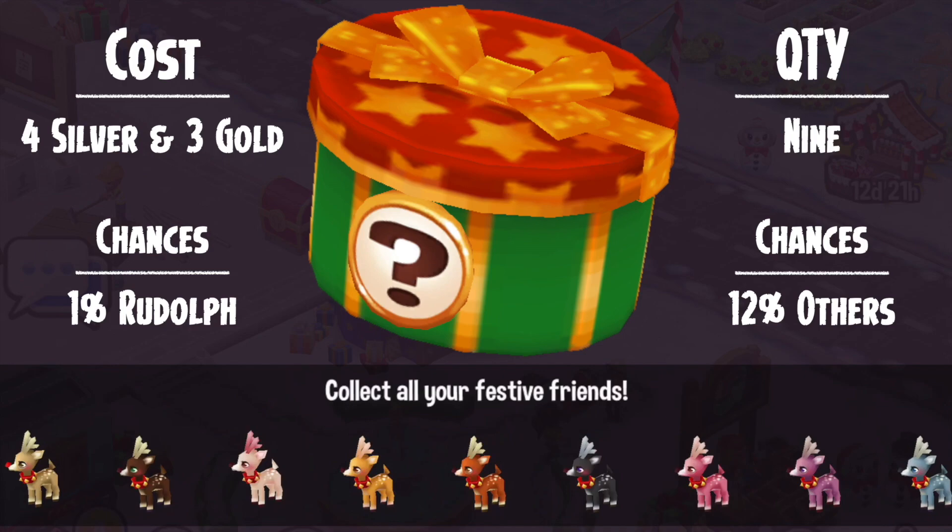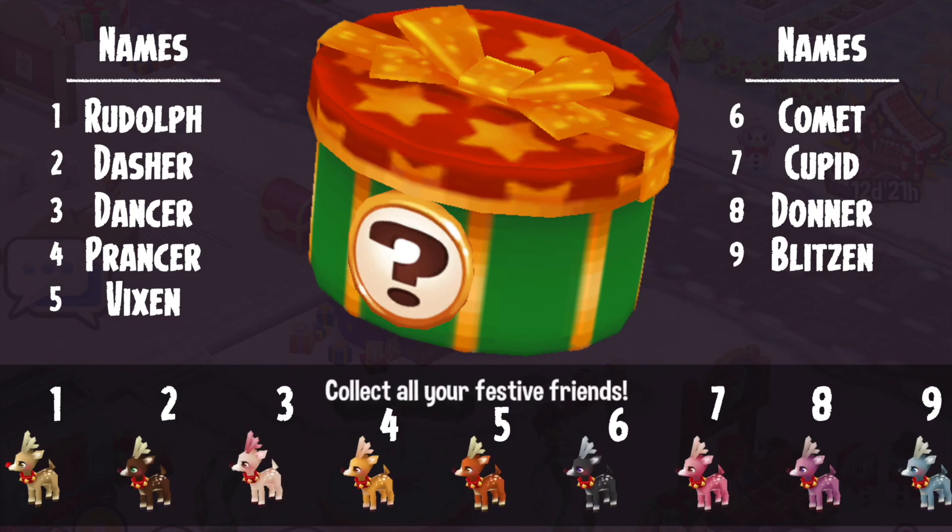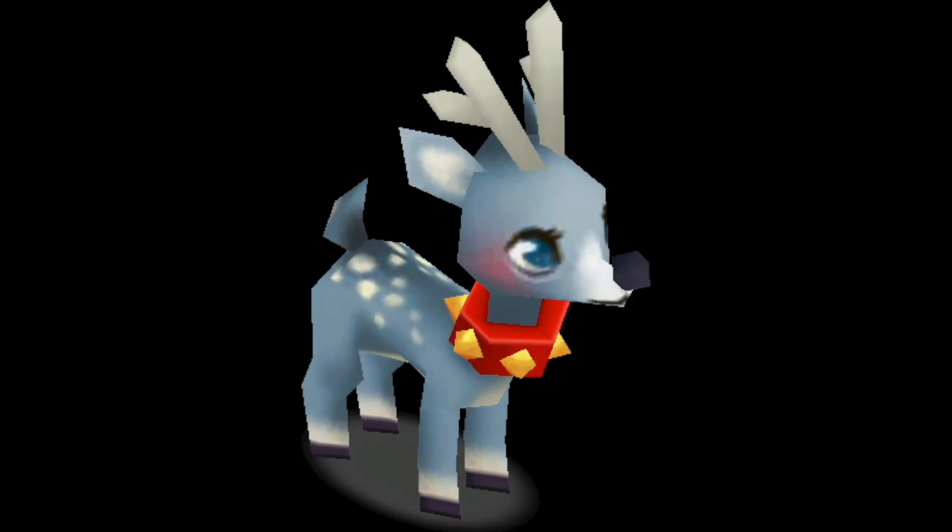Chances vary depending on the reindeer: Rudolph is a one percent chance, and all of the other reindeer — the other eight — are twelve percent. The reindeer you can get are Rudolph, Dasher, Dancer, Prancer, Vixen, Comet, Cupid, Donna, and Blitzen. We just need a Santa Claus and that'll be perfect — in fact, hey, that could be me!